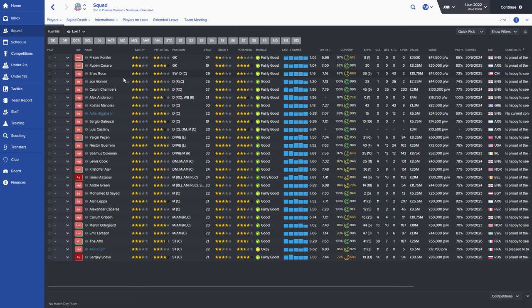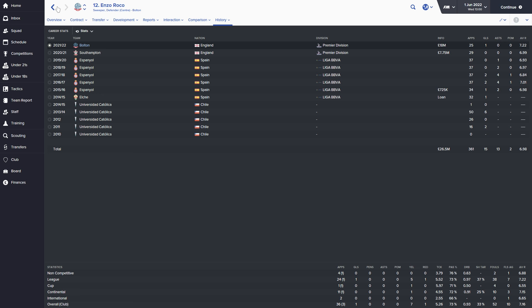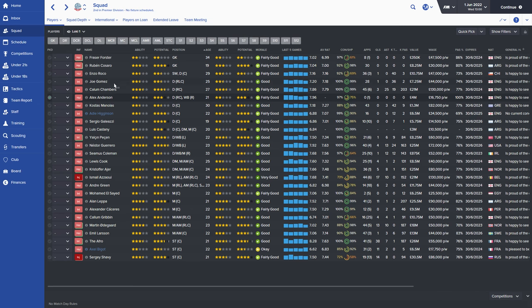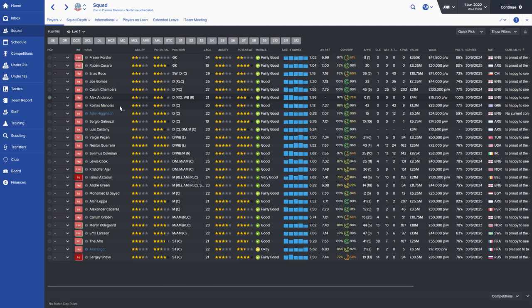Let's have a look at our centre-back options. AD Higgins is out on loan so he'll be back shortly and will be included in the discussion. There are multiple ways you can do this — you can look at the squad depth screen. Enzo Rocco had a solid season, happy with him. Joe Gomez is solid as a centre-back and can fill in at right and left back. Chambers is our right back but can fill in at centre-back. Alex Anderson is just a young player with a bit of potential — backup-backup. He's never going to be great, so I don't have to worry about stunting his growth.